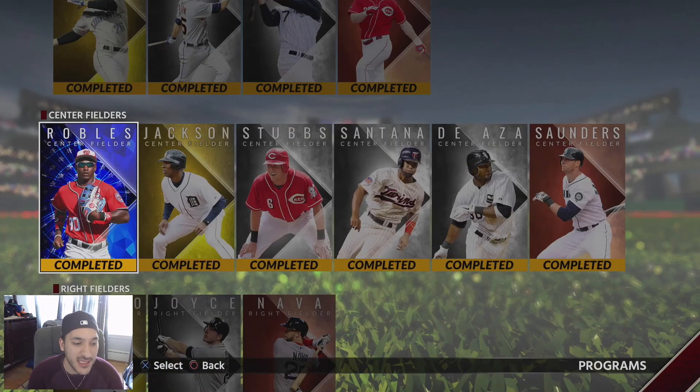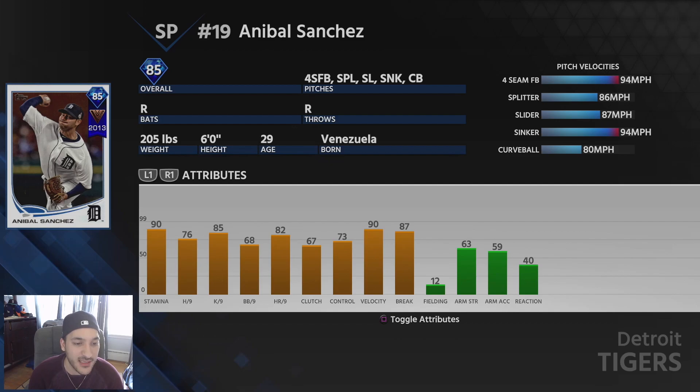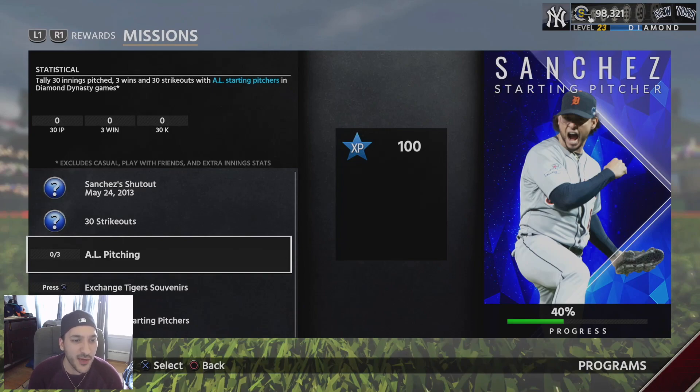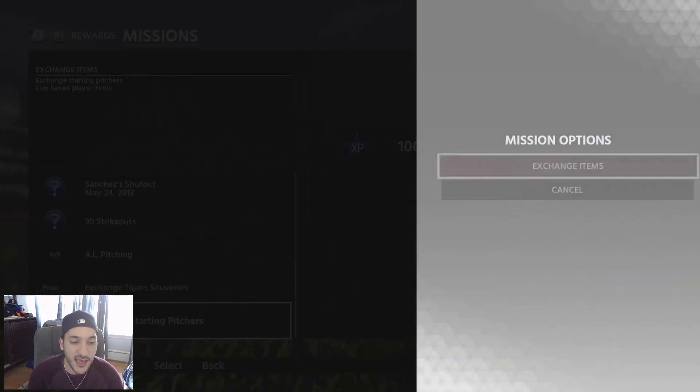Next is Anibal Sanchez, an 85 overall diamond card with 90 stamina, 76 H/9, 85 K/9, and 68 BB/9. He has a 94 fastball, 86 splitter, 87 slider, 94 sinker, and 80 curveball — solid pitches all around. His H/9 and K/9 are good and BB/9 isn't bad either, making him a solid diamond starting pitcher. Missions need 30 innings pitched, 3 wins, and 30 strikeouts with AL starters — best done in nine-inning games — plus 600 Tigers souvenirs and a 12,000 starting pitcher exchange.